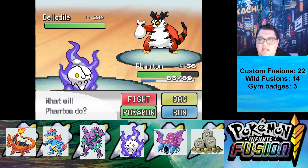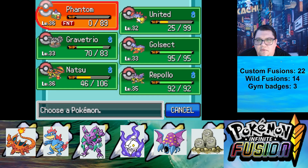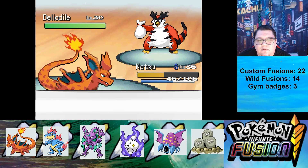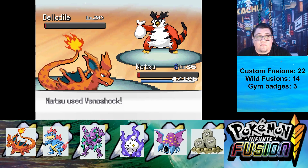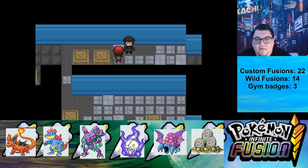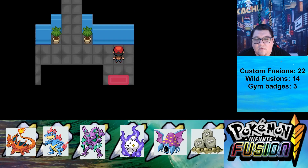Deliodile — so this is a Delibird Croconaw. Crunch killed us — that is wonderful. Let's go ahead and switch to Natsu. Benoshock. Let's go.